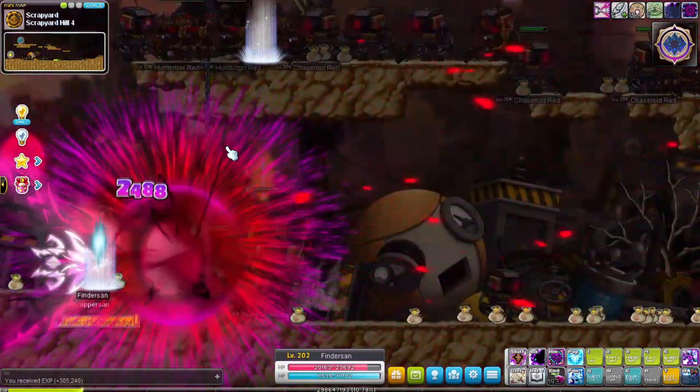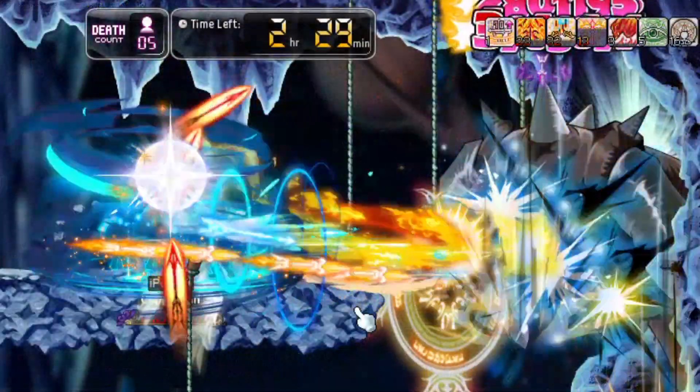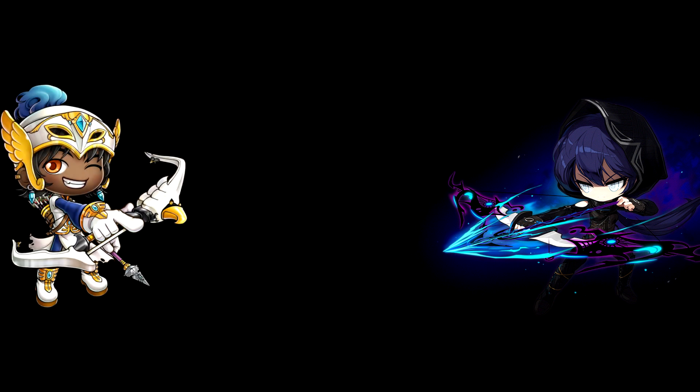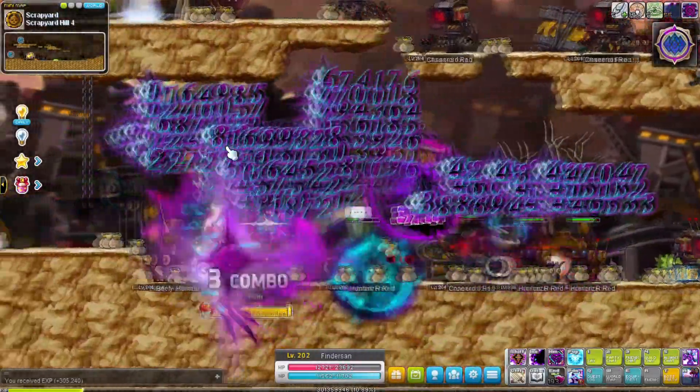Hey maplers, Coppersan here. In this video we're taking a look at all three explorer archers and their fifth job skills. What archer you want to be only depends on one thing really — what color would you like your bird to be? A black shadowy raven then pick Pathfinder, a fiery red phoenix then pick Bowmaster, or a blue frozen phoenix then pick Marksman. Let's start off with the freshest of all archers, the Pathfinder.